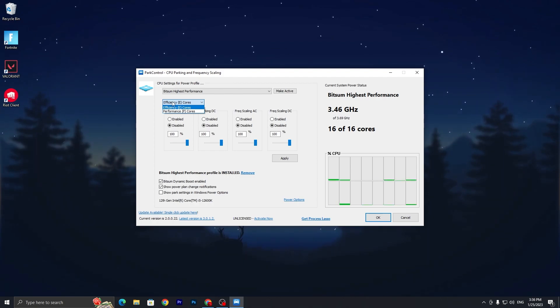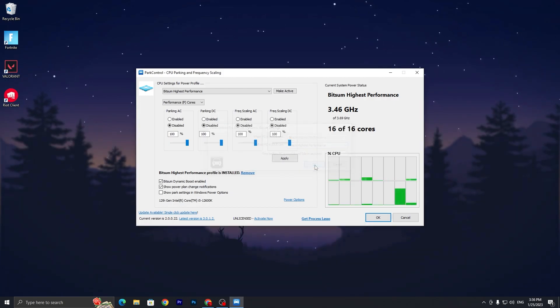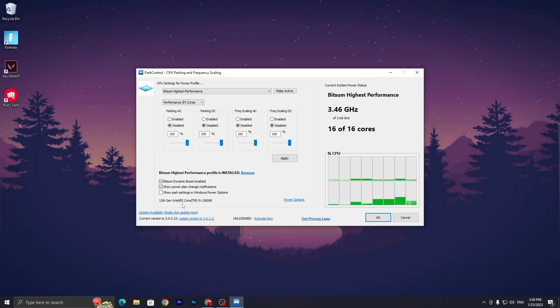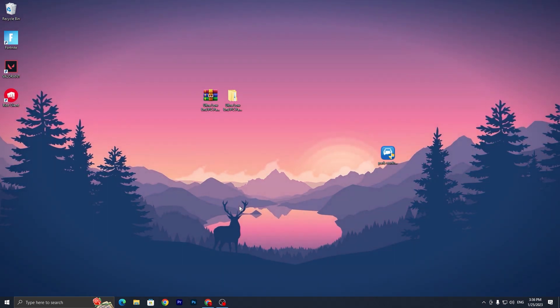Activate the Highest Performance profile. If it asks you to update the driver or software, don't update it, as that requires purchasing the software. Next, find the Efficiency Core and Performance Core settings — go to the Performance P-Core settings for better performance, disable all settings there, and set all sliders to 100 percent. Hit Apply, enable the Boost option, check the box, select the exact same settings, click OK. Also check the Show Power Plan Change Notification and Show Park Control in Windows options, then click the Shortcut button so it automatically runs in the background on startup.